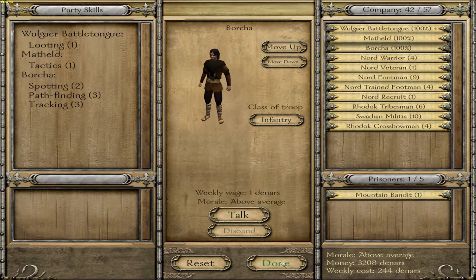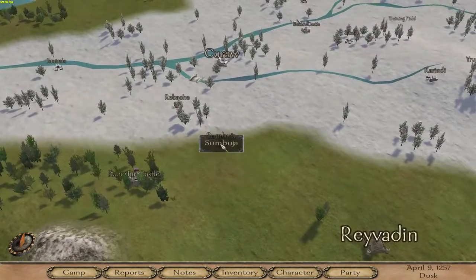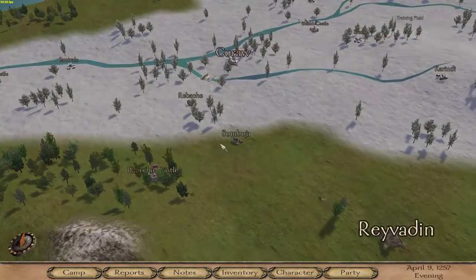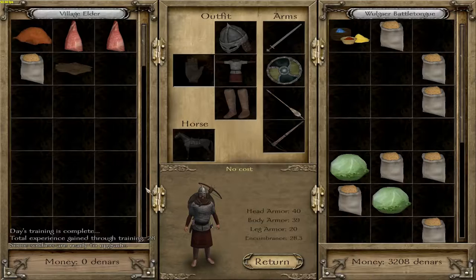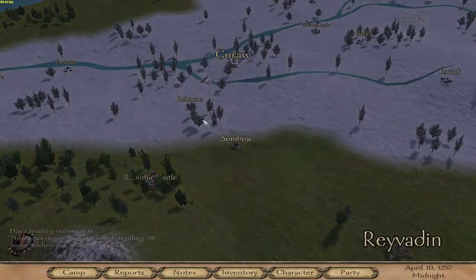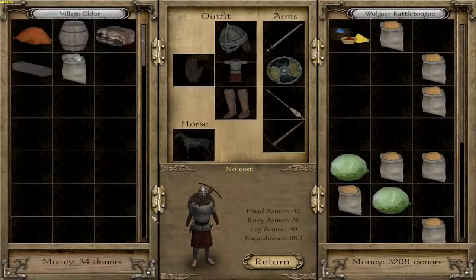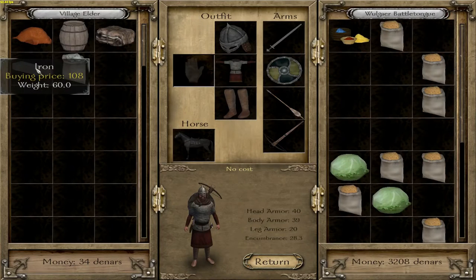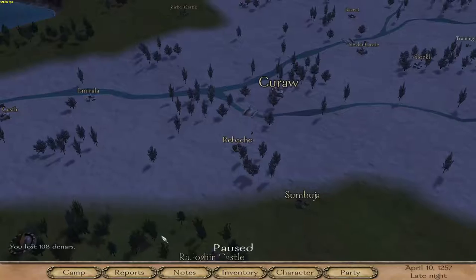I got Borja. I recruited this guy because my cheat sheet said he's alright with the other ones that I'm going to recruit. So let's move and just try to get stuff done. That's pretty cheap iron right here, so that's what we're going to take. The rest is pretty expensive, so nope.